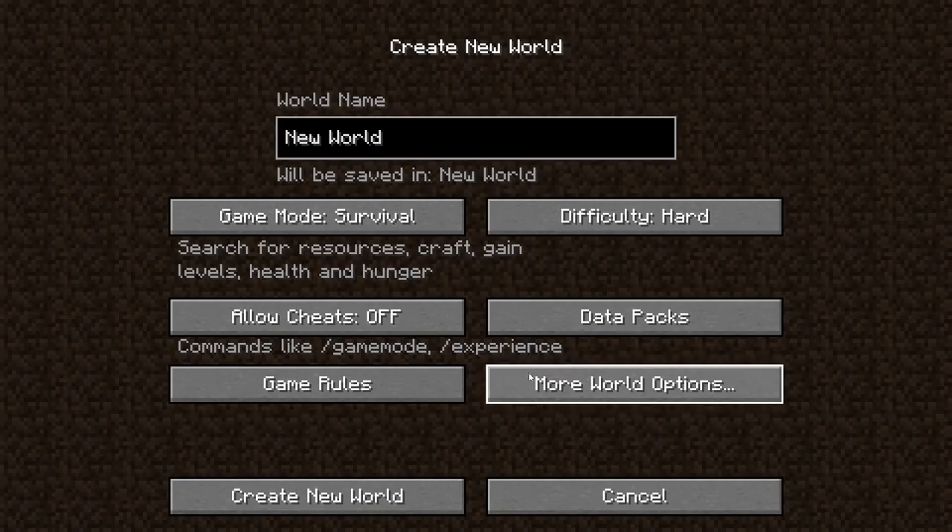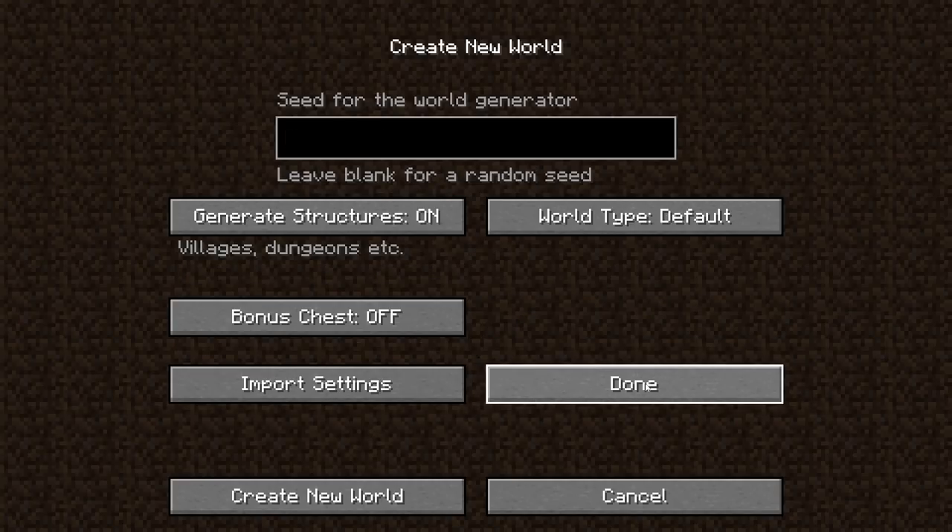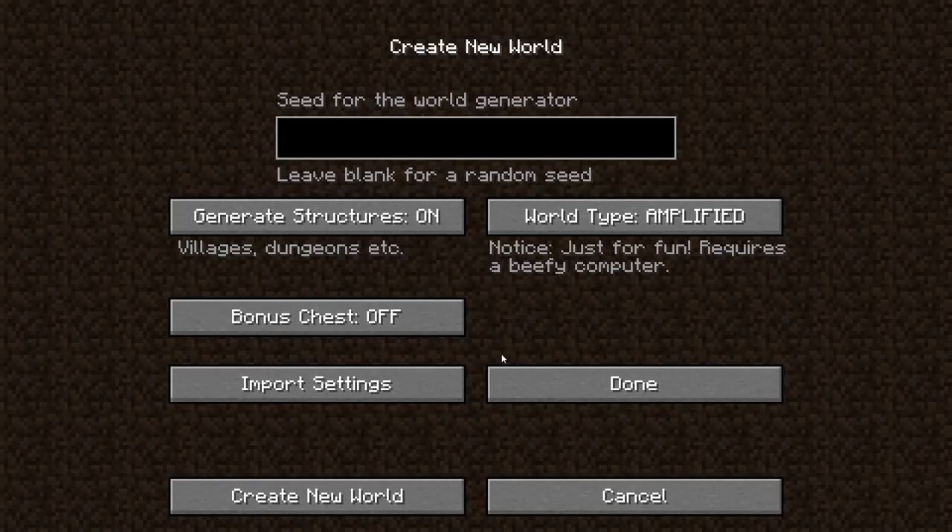We're going to be playing on survival, I'll put that to hard, and under more game world options — yes it is there — amplified. I'm not going to select a seed. I'll name it, there we go. All right, let's create a new world and let's hop right into this and see where we spawn.